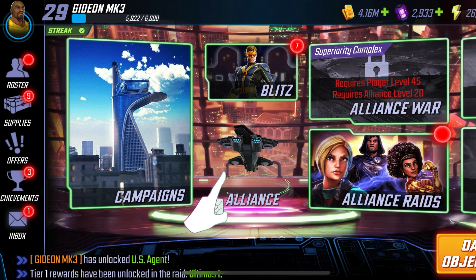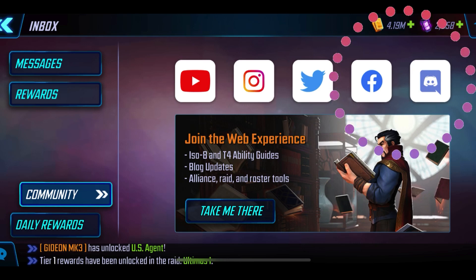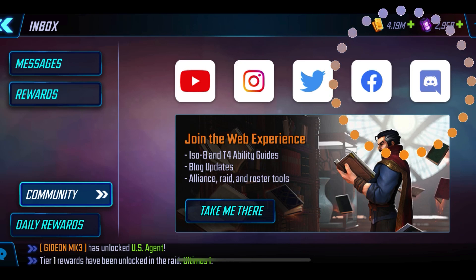Raids are group content that you do with your alliance. At a certain point the game will automatically put you into a starter alliance — go ahead and check out where your alliance is at. It's a computer-generated alliance; when we got here last night there was nobody, now it says 24 out of 24. This helps you learn how to play together and decide whether you want to go more hardcore or stay casual. If you want to change alliances, you can switch in the bottom left, scroll through existing ones, or use the community tab. I mostly use Discord when looking for alliances.